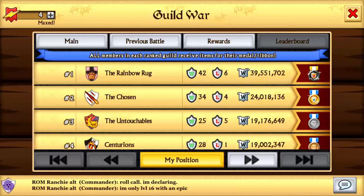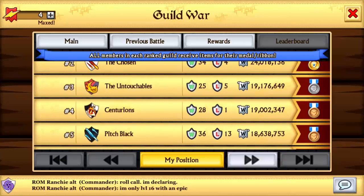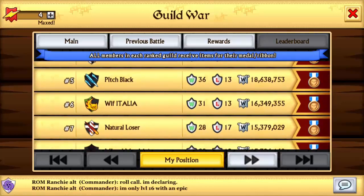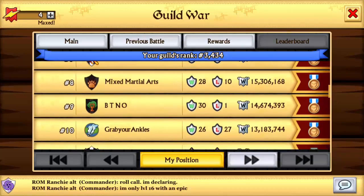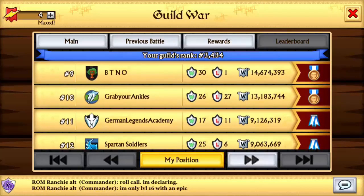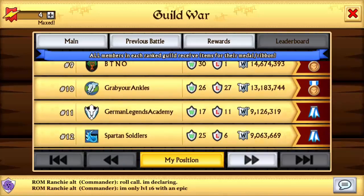In second position is The Chosen coming with 24 million points. Rank 1 and rank 2 were pretty secure. For the top 10, there is also The Untouchables, Centurions, Pitch Black, WLF Italia, Natural Losers, Mixed Martial Arts, BTNO, and Grab Your Angles. There is a 4 million points difference between top 10 and top 11, so they were pretty secure.